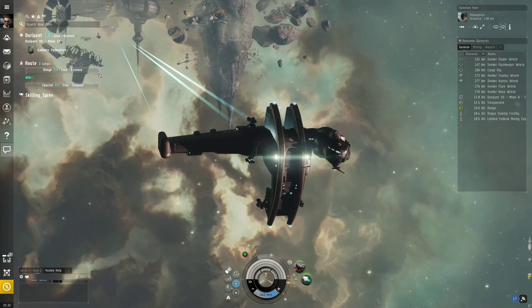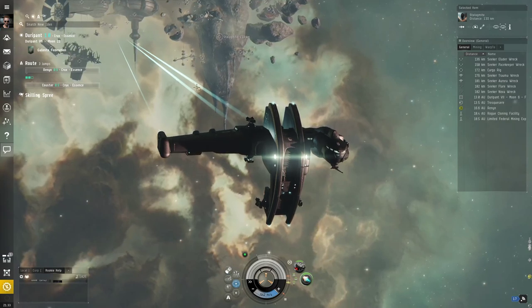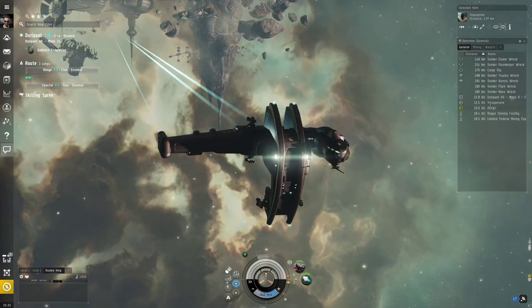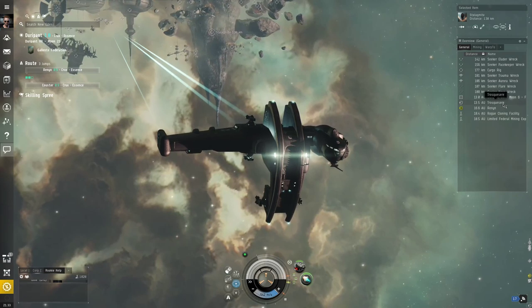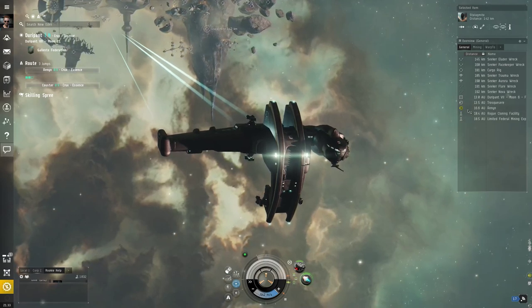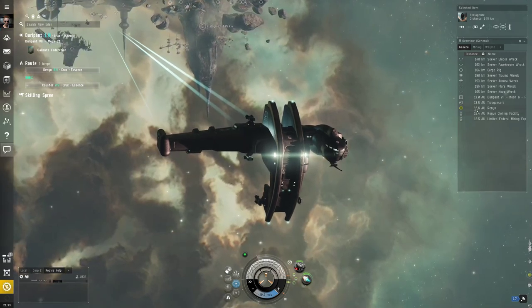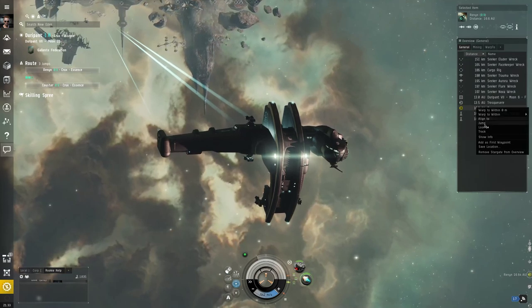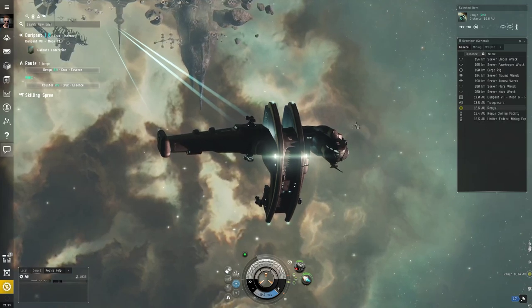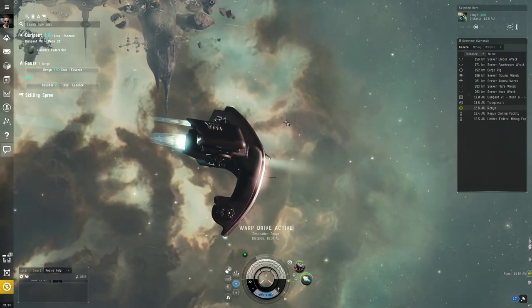To go from system to system, we can't just warp to it — systems are too far away. Instead, we have to use jump gates or stargates to jump from system to system. They show up in your map as round circles with a little arrow. A jump gate highlighted in yellow means it's the next stop on your route. I can right-click on it and choose Jump — our ship will align to the stargate, activate the warp, warp to it, and then jump through once the warp is complete.